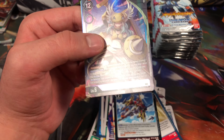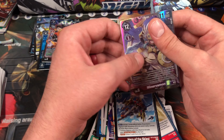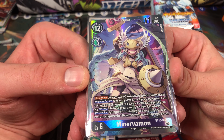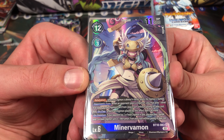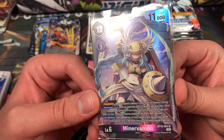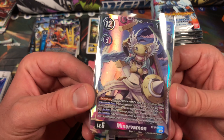It's our first super rare of the box! Let's sleeve this bad girl up. It's a nice artwork — part of the Olympus 12. The Minervamon deck is starting to get some traction and it looks kind of exciting. Maybe I'll make a deck out of it.